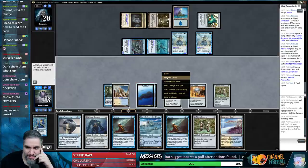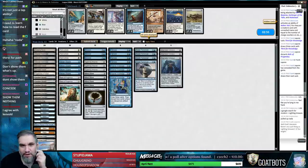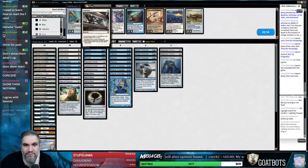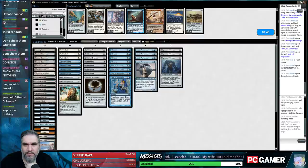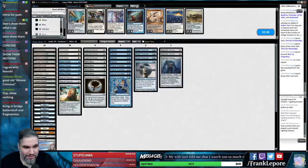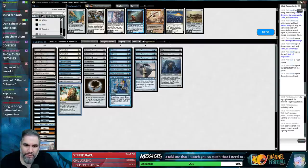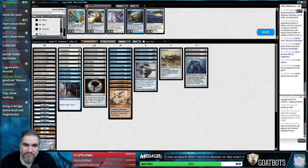I don't think we show them anything — we just scoop here and go to the next game. This is an Ensnaring Bridge matchup, but I don't know how low we can get our hand. I kind of like Fragmentize. I don't really like Remand against Merfolk. We'll take the Relics out and bring in Fragmentize, Ensnaring Bridge, and Batterskull.